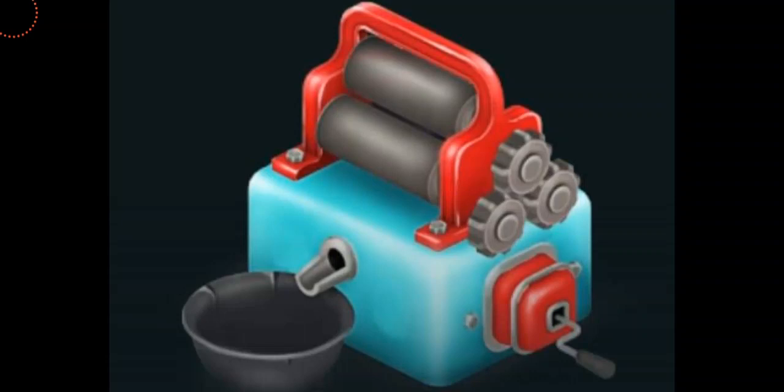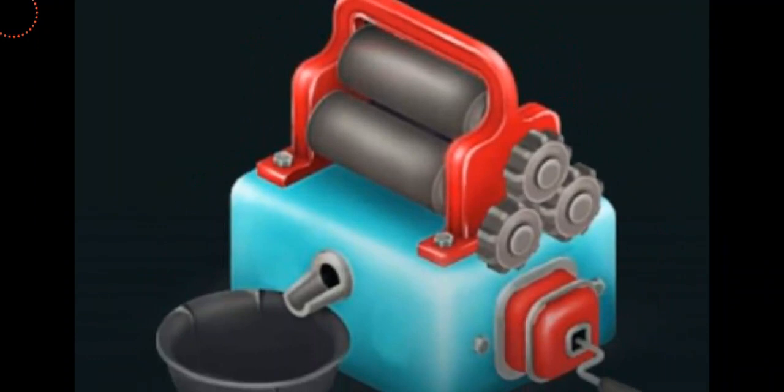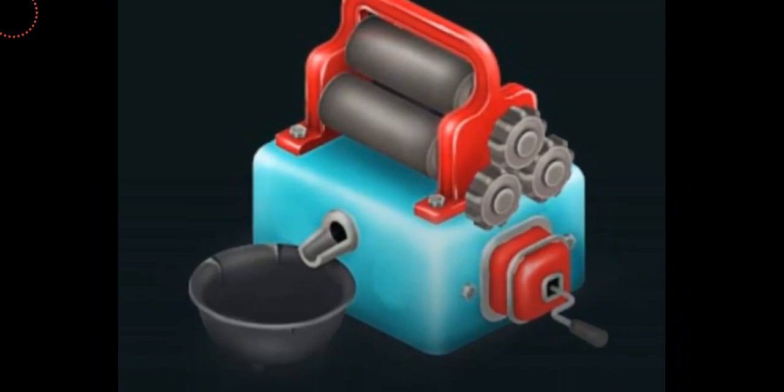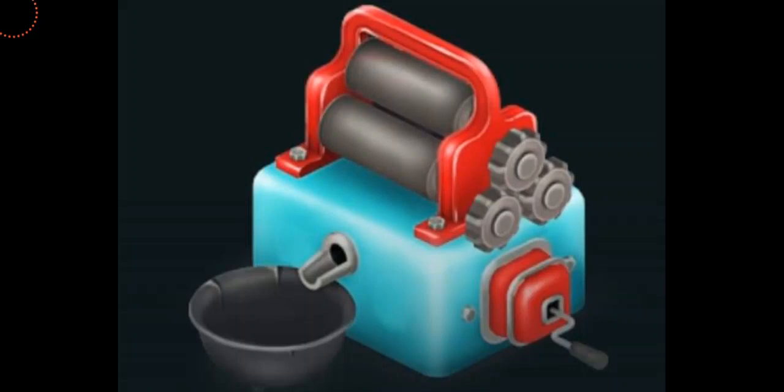The machine is basically a blue press extracting sugars and juice from the sugar canes between heavy iron rollers. On the left there's a little hole where your sugars and sugar cane juice come out. There's a notable difference between the standard version and the fully mastered version — more so than most other machines, where the star upgrade isn't as visually obvious.